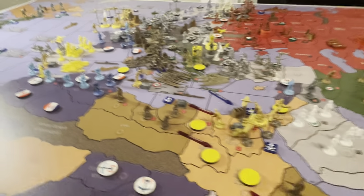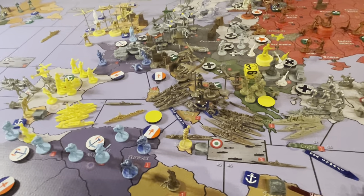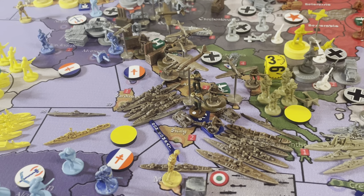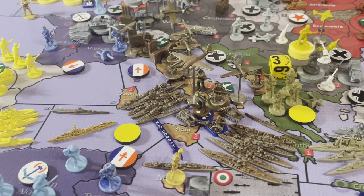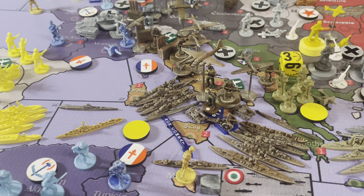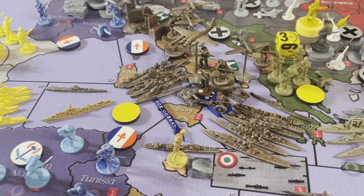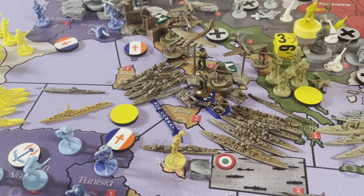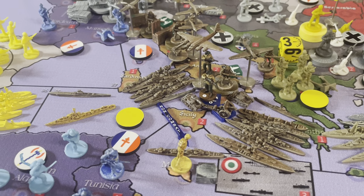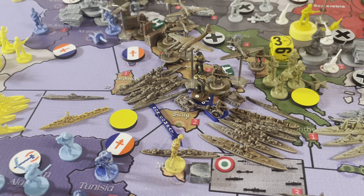So what does that trigger? It triggers a scenario similar to when Paris falls. Italy will remain pro-allied for the remainder of the game. If the Germans or Italy still control Turin, the Italians will receive one free infantry per turn. They no longer have an economy — instead, that economy goes to the new co-belligerent Italian government in Rome. The money stays in Italy, gets spent on the next turn, and Italy now goes on the next UK turn and spends money fighting the Axis instead of the Allies.